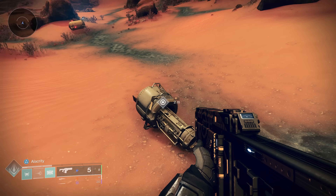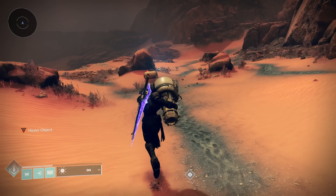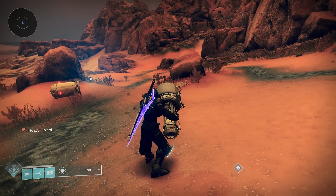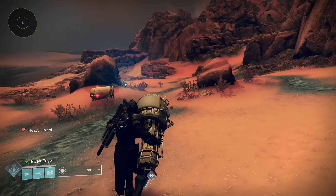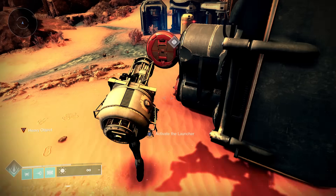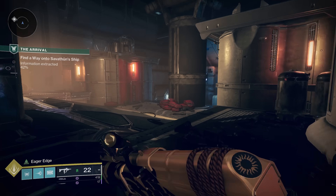A lot of Destiny quests have various objects that you need to pick up and move, and sometimes these objects make you go extremely slow. However, apparently if you have an Eager Edge sword and pull it out right before you pick up the object, it will allow you to go much faster. You can also use this to make your shoulder charge go extremely far.